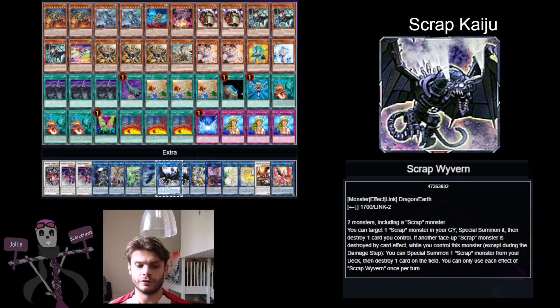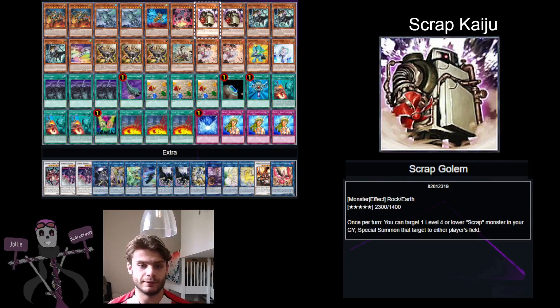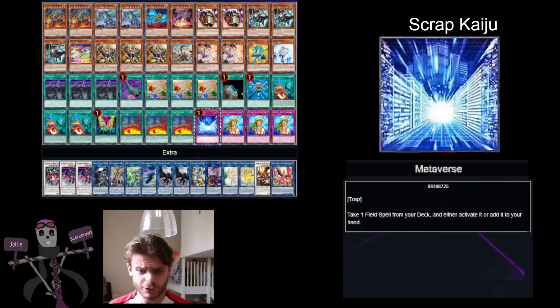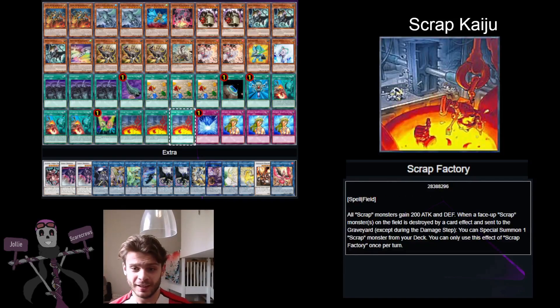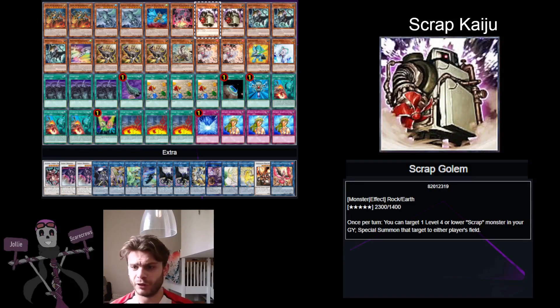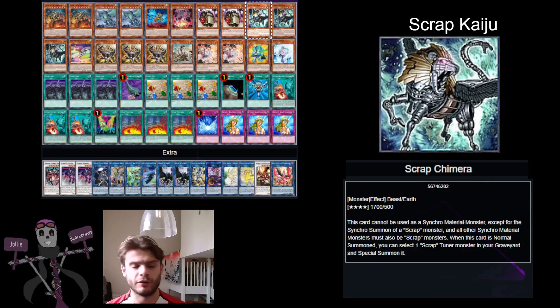You can only use the effect of Scrap Wyvern once per turn, but you can build these up so you can quite easily get out two copies of Scrap Gollum, because the effects of Scrap Factory kick in whenever a Scrap is destroyed. Scrap Factory also gives your Scrap Monsters 200 attack and defense — it doesn't sound like much, but Scrap Gollum can go up to 2,500 which is nice, and Scrap Chimera comes in at 1,900. So you've got quite a few monsters set up.